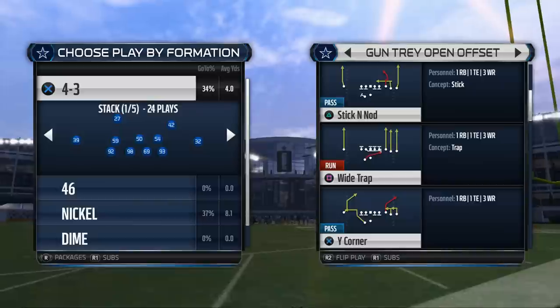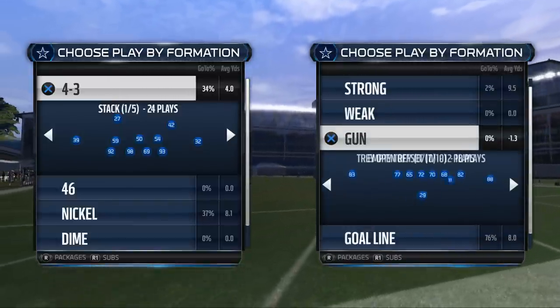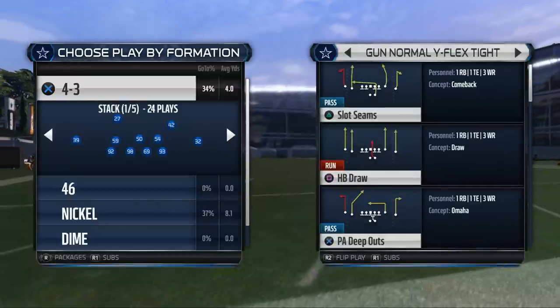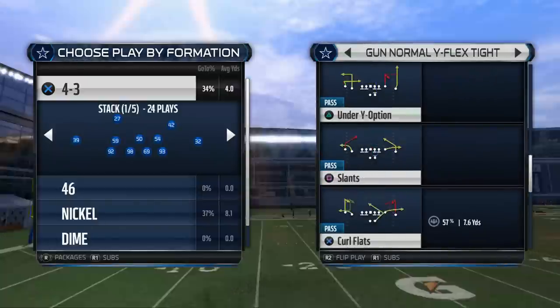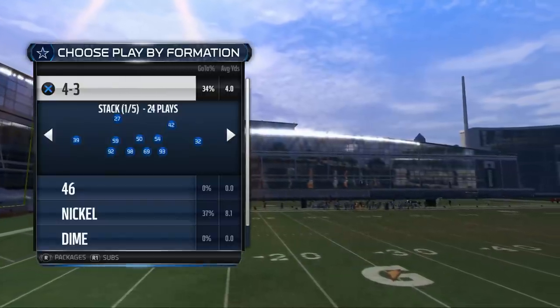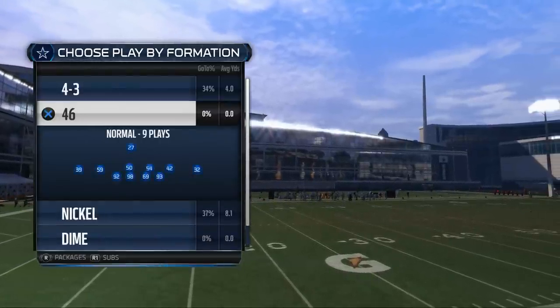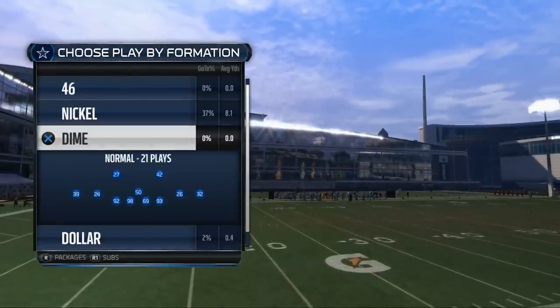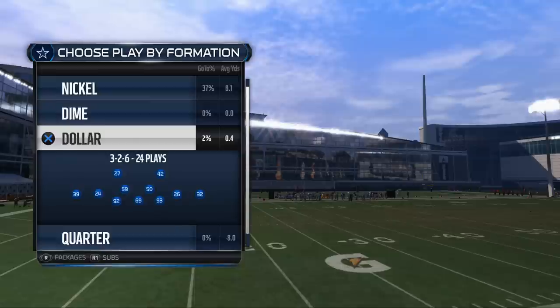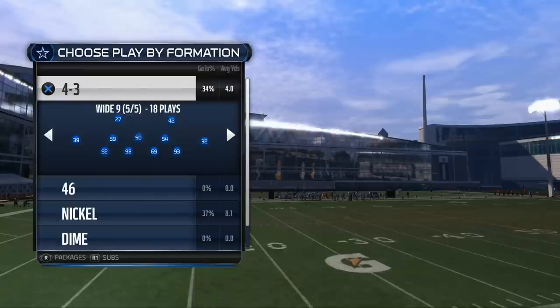The playbook we're going to be utilizing for this defense is the Jacksonville Jaguars defensive book. It's a nice book because it has the 46 Normal — a really nice formation we can use as a complementary play — and it also has the Dollar 3-2-6 with some good blitzes. But the main formation we're going to be utilizing is the 4-3 Wide Nine.